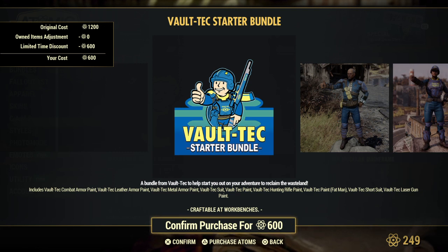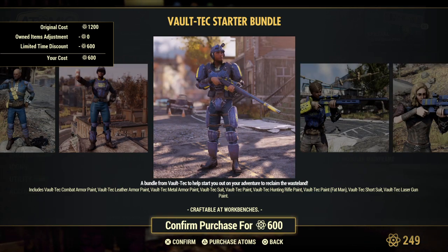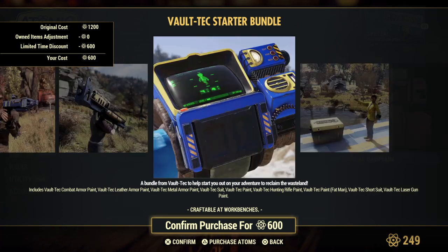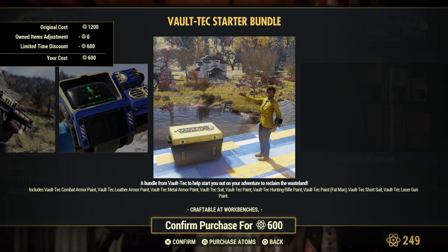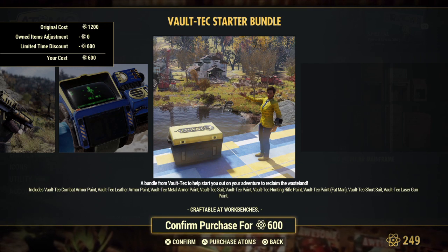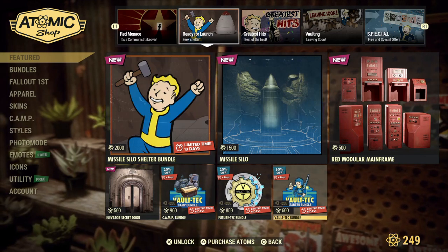And then you can also get the Vault-Tec starter bundle. It looks like you're going to be getting some paints for under armor, armor, and your weapons as well — Pip-Boy, things like that. I don't know if you get the suit or not. They have the pantsuit and then they have a shorts version of this, and the shorts version is really nice looking. I like it.